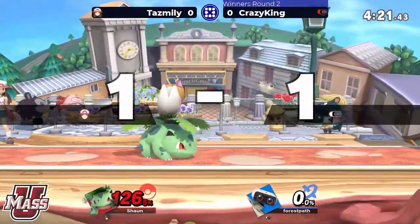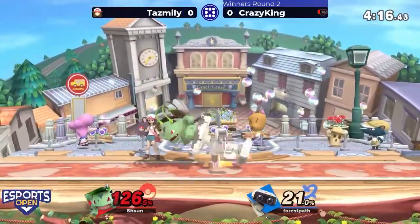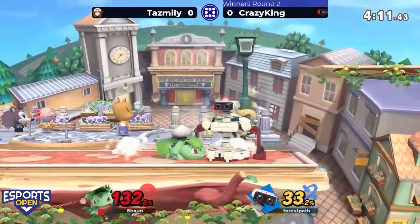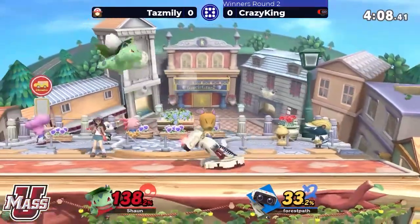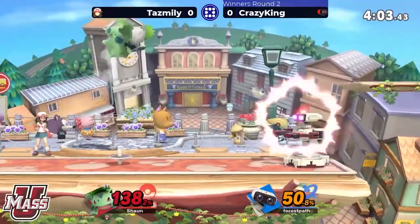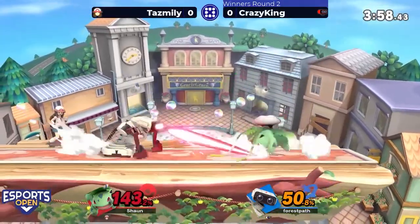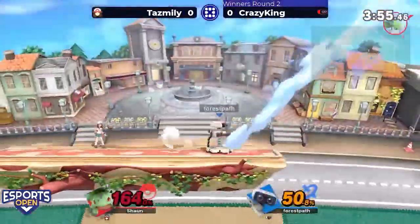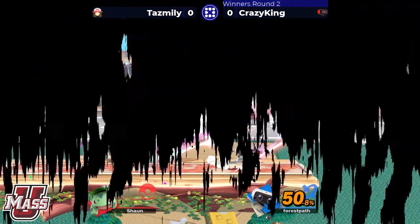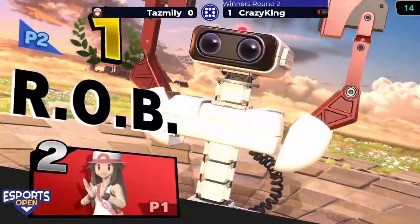That up air — super strong — and that's gonna do it! This could be some good damage here, but air dodges out of both. Taz Millie still in it. Picked up the gyro instead of doing an attack out of that down throw, but side-B coming through once more and Crazy King takes Game 1 — closer than the other sets we've seen on stream thus far.